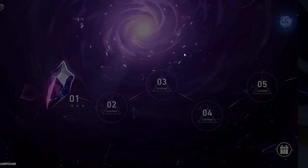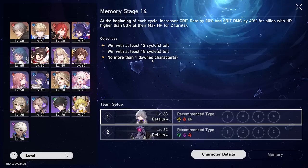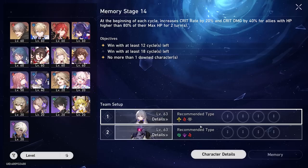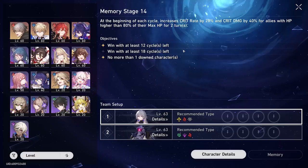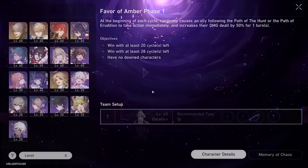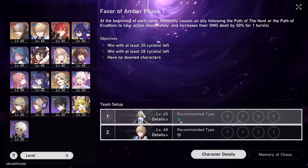I have 44 out of 45 stars in the main Forgotten Hall. The only star I'm missing is on Stage 14 — I've not found a way to beat it in under 18 cycles when the max for three stars is around 14 or 15. The problem is neither team has a quantum weakness, so Seele is less useful, and I just don't have the right elements. As for Memory of Chaos — the spiral abyss of this game — I haven't tried it yet. It's very hard to clear and I don't have a single built wind character.